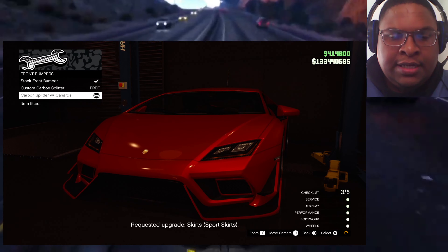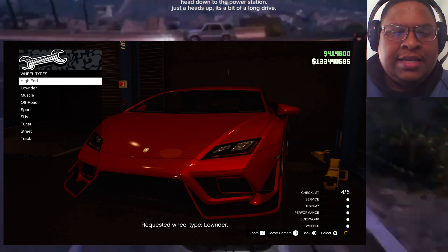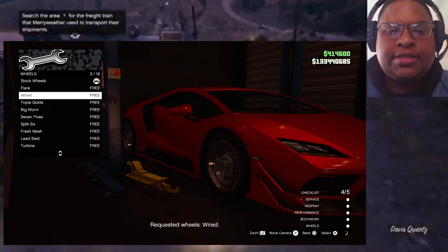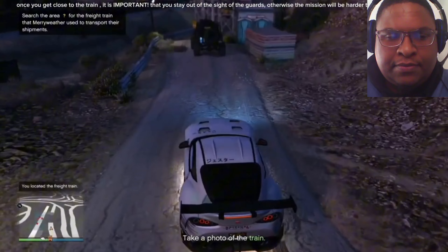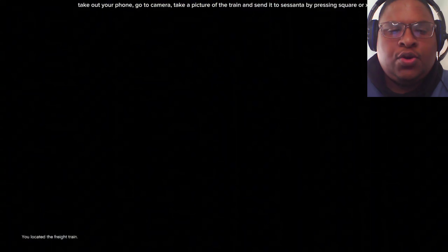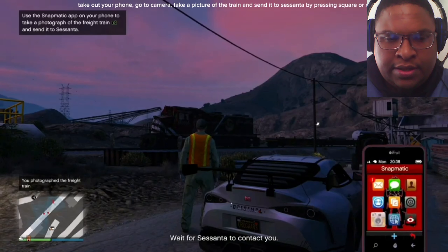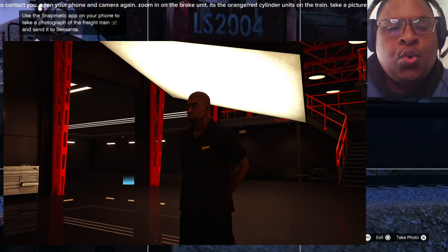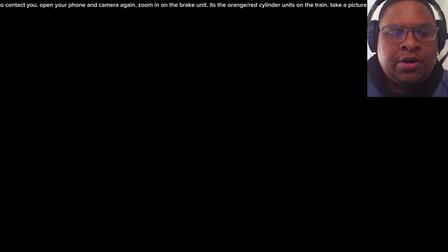You have five different locations where you can purchase the auto shop, and location doesn't really matter — except when looking at the price. There's one in Mission Row for $1.67 million, one in Strawberry for $1.7 million, one in Rancho for $1.75 million, one in Burton for $1.8 million, and one in La Mesa for $1.9 million. I usually go for the one in Mission Row — it's close to everything, and it's quick and easy to get in and out.